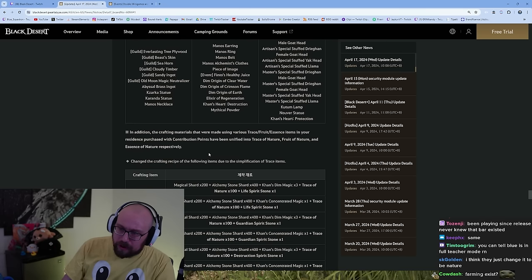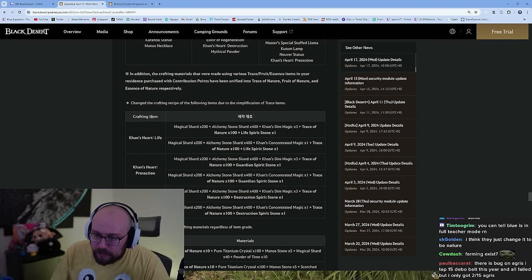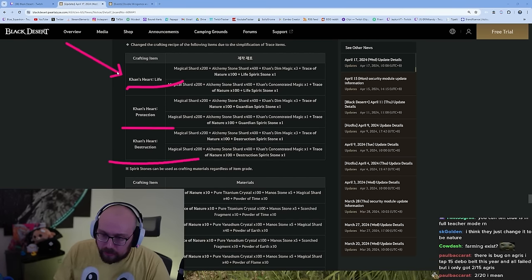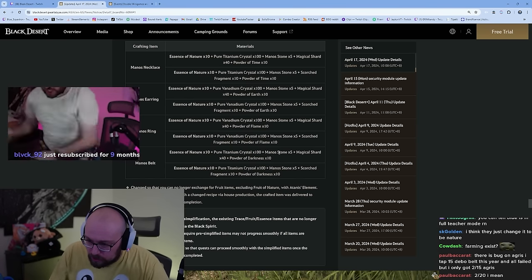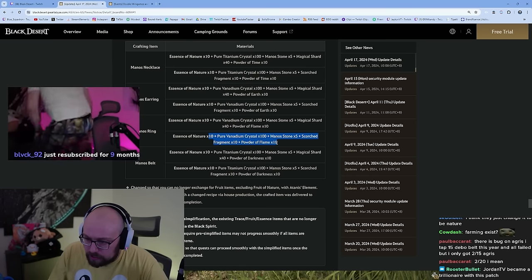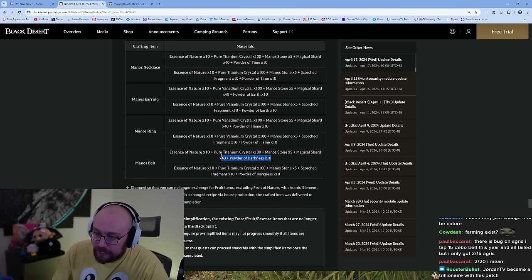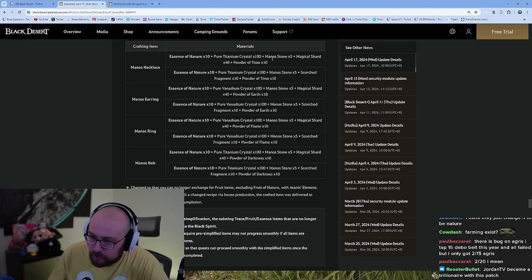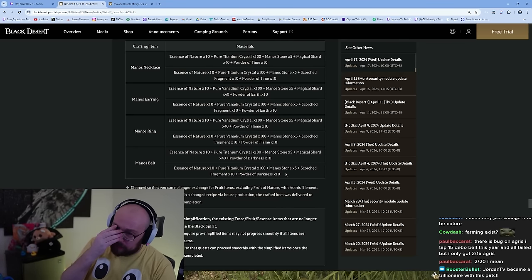Just be careful when you're crafting — the recipes have changed dramatically for alchemy. It's Powder of Darkness now instead of the Essence — Powder of Darkness, Powder of Flame, Powder of Earth, Powder of Time. That's way easier to craft Manos. I actually expect the market to fluctuate a little bit. Con's Heart of Life, Protection and Destruction, Con's Heart of Mistake and Con's Heart of Greater Mistake — the recipes have changed here as well.